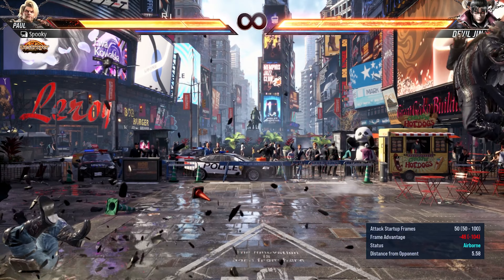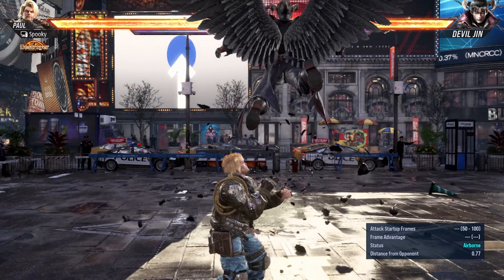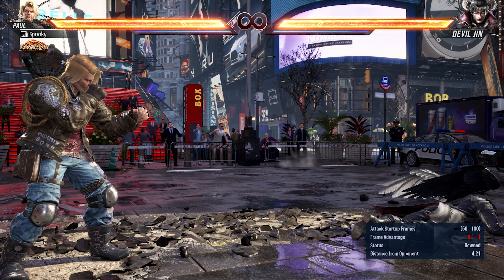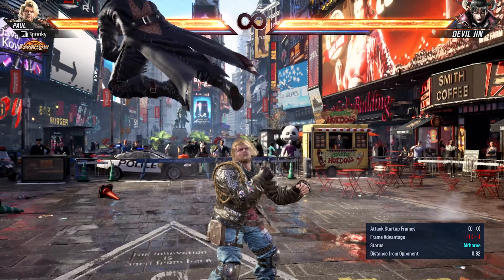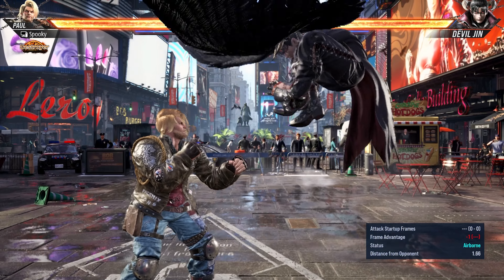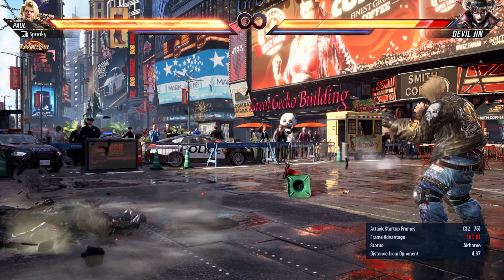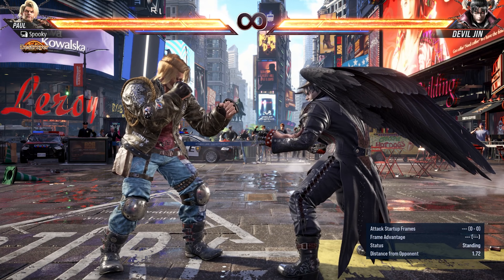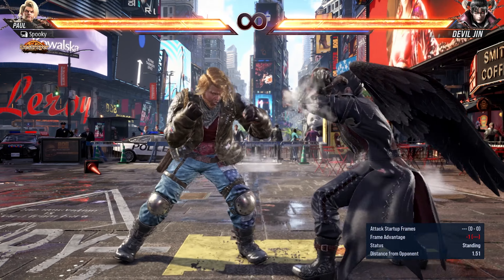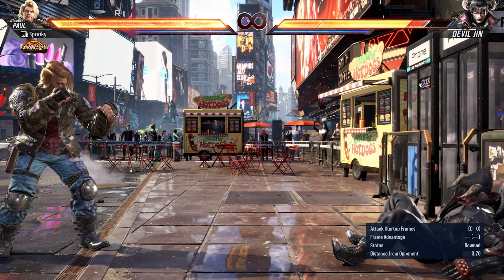Fly 1+2 is an unblockable laser, good for catching someone crouching because of fly 1 or 2. It's slow and extremely linear, so you can sidestep to turn the tide and retaliate with your own combo. Fly forward 1+2 is basically the same but Devil Jin flies to the other side first — this is the only option involving flying to the other side, making it easy to react with a sidestep and punish. He can also fly with no follow-up, which has tremendous recovery, giving you a large window to react and punish.